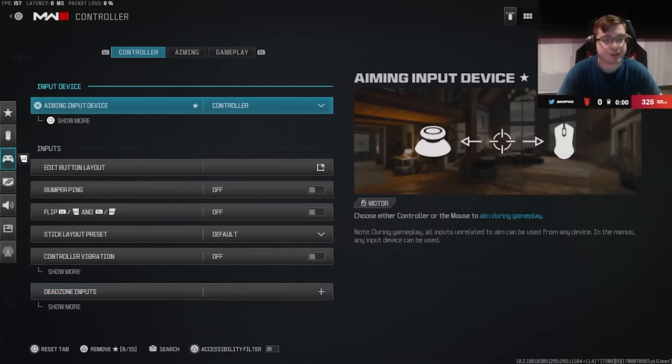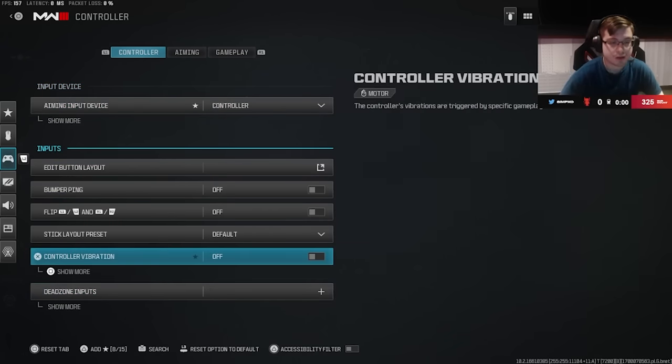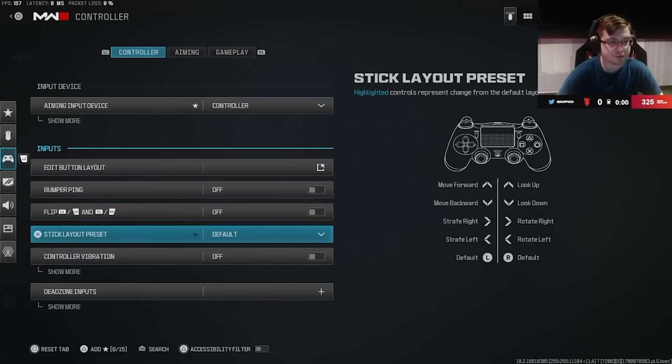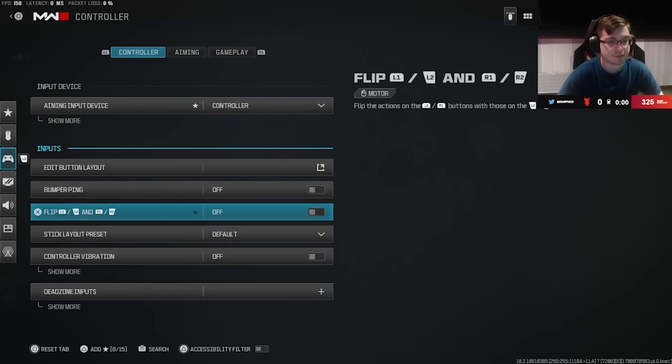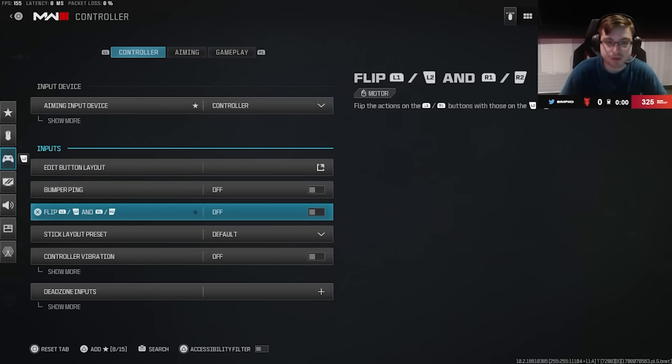First up we have the controller category and we're going to go through three sections separately. The only thing you really need to change in this first one is to turn your vibration off. If you play with a flip controller setup, you want to turn that on.